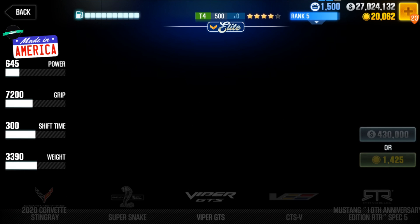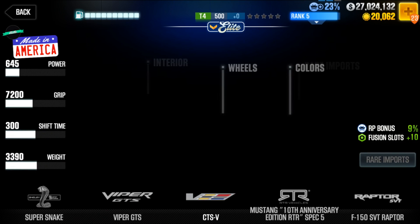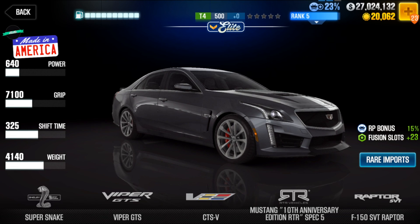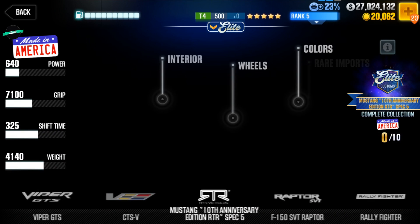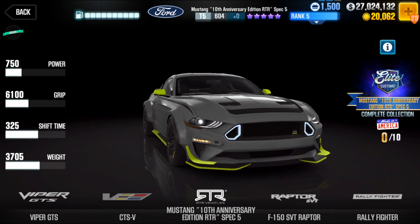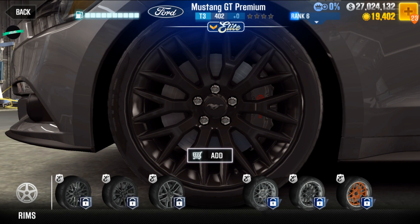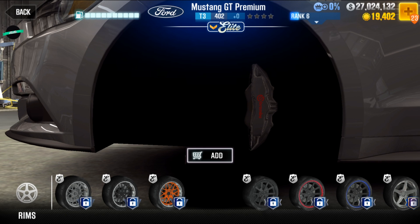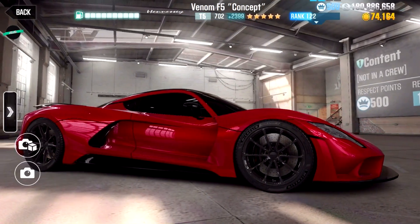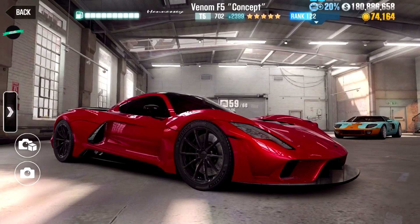In 2.15, the final two cars of the collection have also received their customization options — the Viper GTS and the Cadillac CTS-V. So now you should technically be able to complete the collection and get your own RTR Mustang. However, one remark: with the update came a bug where if you install certain rims on the Mustang GT Premium, you will be locked out of the game. So do not install those rims, or your garage cannot be loaded and you'll end up with a black screen. They are working on a fix and it should be out soon — so be careful.